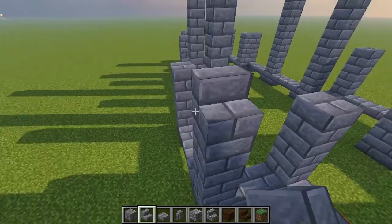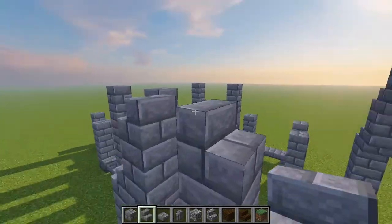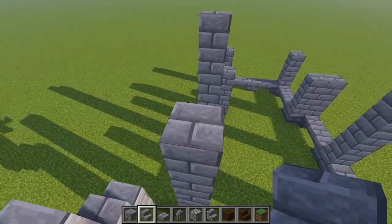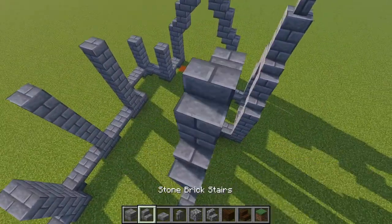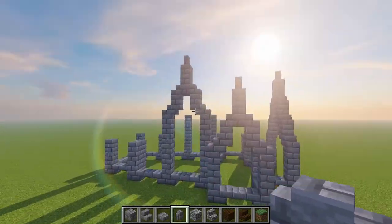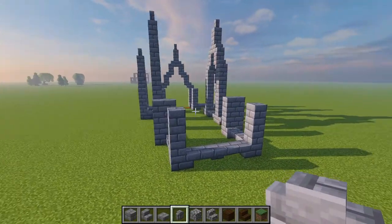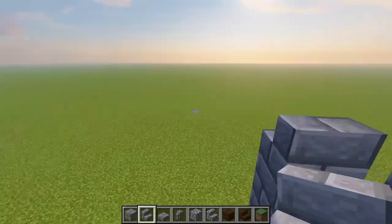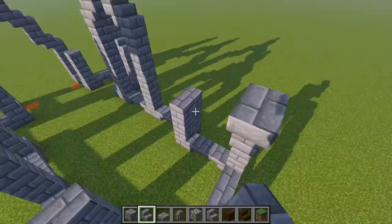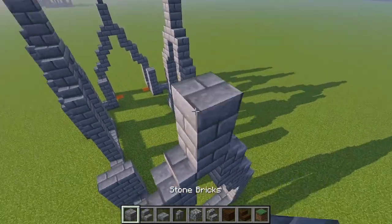We're going to be repeating that same pattern at all of these outward-facing pieces. So again our stairs, our blocks, our stairs, our upside-down stair, our double block and our wall. Over here again as well up on top of this tall set of 7, we're going to go stairs, upside-down stairs, block, stairs, 1 centre upside-down stair, 2 blocks and a wall. Just like that, and we're just going to repeat these 2 window design ones over here as well, and then bring in that same shape on the back side. It's really not anything too fancy, but I think all the shapes come together really, really nice in the final build.